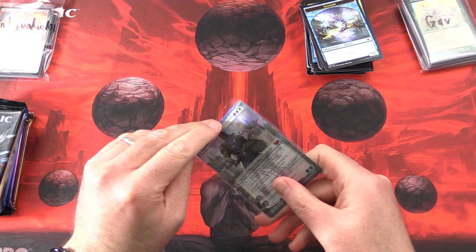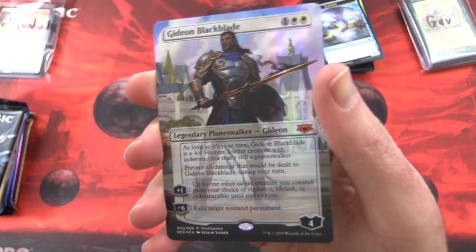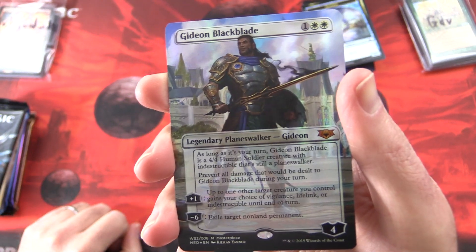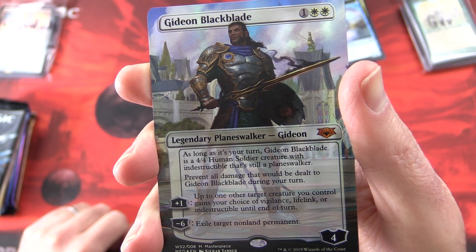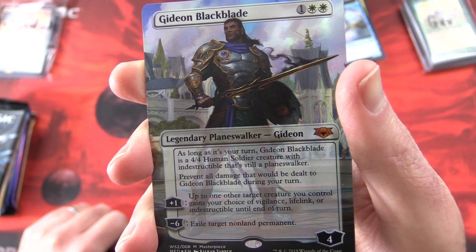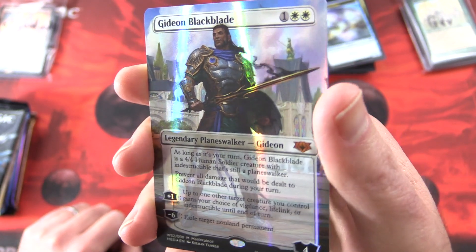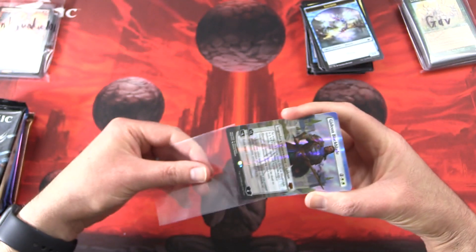Let's take a look at the Gideon. This is, I believe, the Mythic Edition Gideon Blackblade, legendary planeswalker Gideon. Four loyalty for three mana. As long as it's your turn, Gideon Blackblade is a 4/4 Human Soldier creature with indestructible that's still a planeswalker. Prevent all damage dealt to Gideon Blackblade during your turn. His plus one: up to one other target creature you control gains your choice of vigilance, lifelink, or indestructible until end of turn. And minus six: exile target non-land permanent. Some very nice foiling on that one.